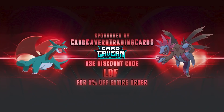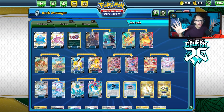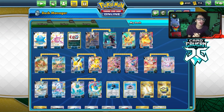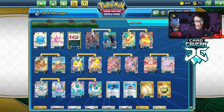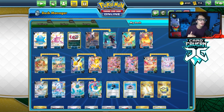Shout out to the sponsor, Card Cabin TCG. If you're ever looking for any PTCGO pack codes, get them over at Card Cabin - they sell codes online for the cheapest. Especially now with everything being up in the air with Pokemon TCG Live. If you're going to pick up any bulk codes to have 125 codes on your account, get them at Card Cabin. At checkout, use my discount code LDF for a 5% discount on your order. Help the channel, help yourself, and check out Card Cabin.